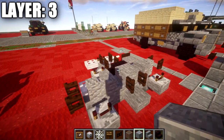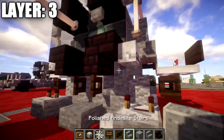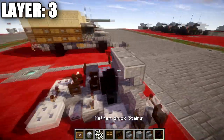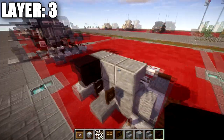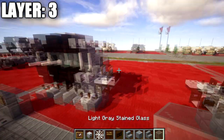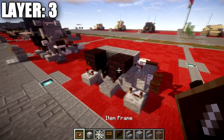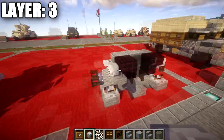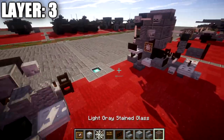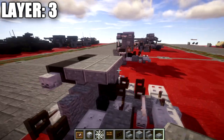Place a polished andesite block in the middle, then a polished andesite upside-down stair to both sides of this block. Coming off the upside-down andesite stair, place a stone brick upside-down stair so it turns into an upside-down corner stair. In the space between the stairs, place a light gray stained glass block. Then place a skeleton skull coming off the front of these stone brick stairs. Place a polished andesite block in the middle of the next section, and polished andesite top slabs on both sides.